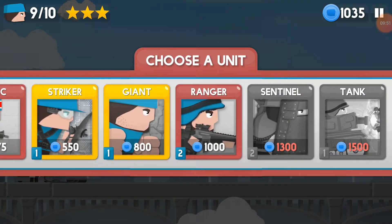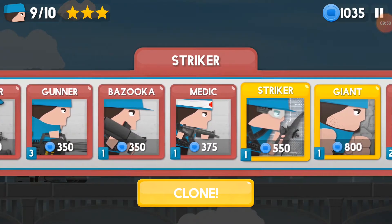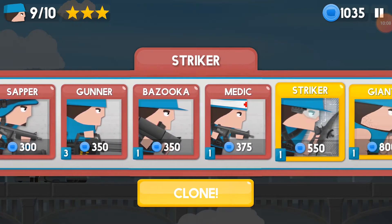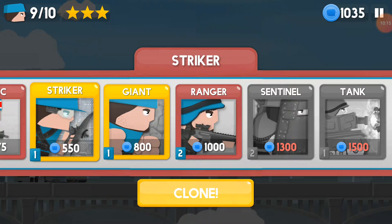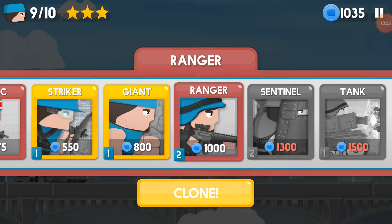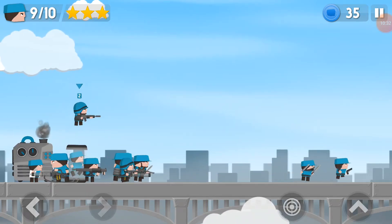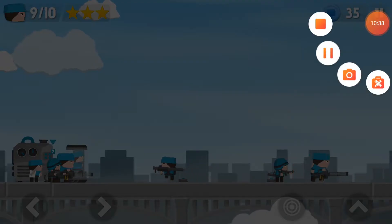It didn't really work. I didn't really get anywhere. I need a tank. I'll get a ranger this time. I might have to go down to two stars. Without a Butcher it's going to be really hard. The Butcher is just a stronger commando, and that's kind of important. I'm going to pause until we actually start fighting.